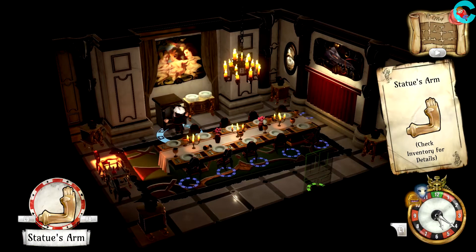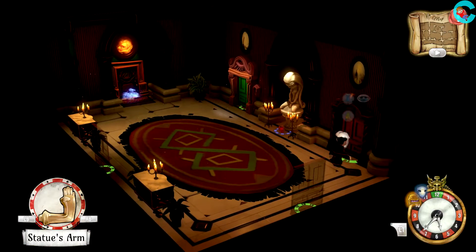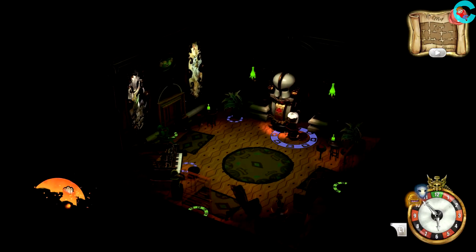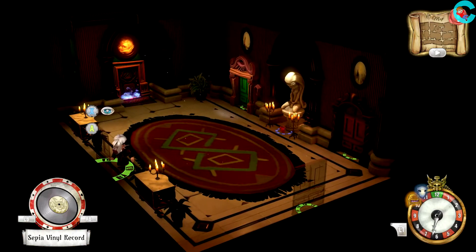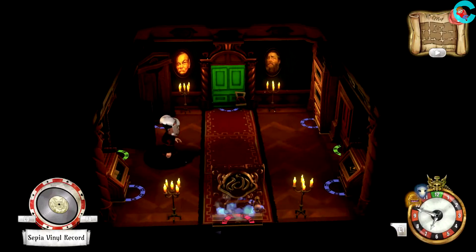Head into the dining room, open up the dumbwaiter and pull out the statue arm. Next, we're gonna go into the room where the peephole is and go into the room behind it. Attach the statue arm to the slot machine and pull the handle until it lights up green. Technically, we should be seeing the cutscene right now because every single slot machine in the mansion is already set to hearts.